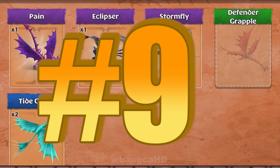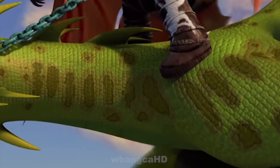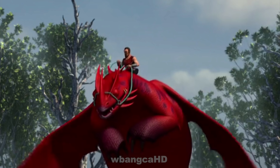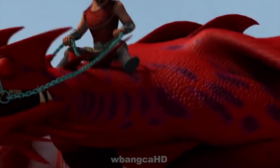In 9th place we have the Singetail. Now the Singetail was in the Race to the Edge series of How to Train Your Dragon, used by Krogan as one of the main dragons as well as his fleet. The Singetail is a territorial dragon that can blast fire out of its jaws, gills, and even tail.